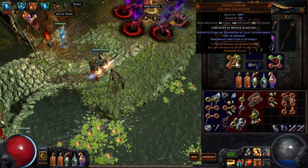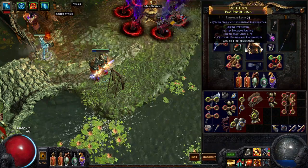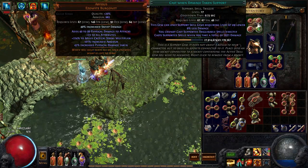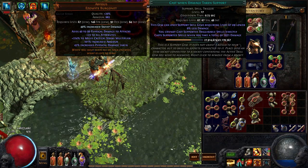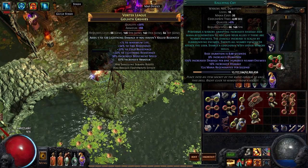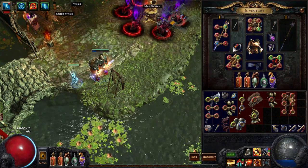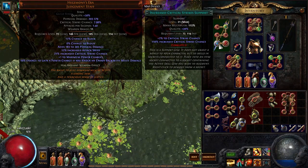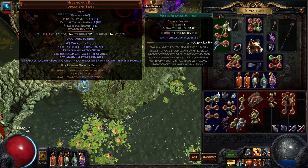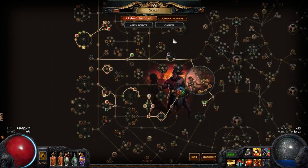One downside of this build is that physical damage really hurts. I have Comb's here and I still feel I don't have enough life. For gems: Cast on Damage Taken with Increased Duration, Summon Ice Golem, and Immortal Call — we actually do generate endurance charges with this build. We also have Blood Rage, Hatred, Rallying Cry — I love Rallying Cry, I think it's the best war cry for direct damage builds — and Herald of Ash. My main links are Sunder with Increased Critical Strikes, Added Fire Damage, Melee Physical Support, Faster Attacks, and Multistrike.